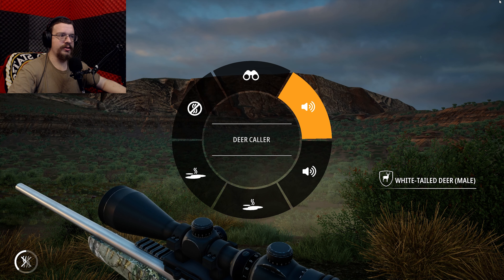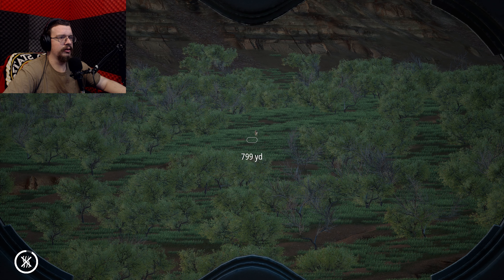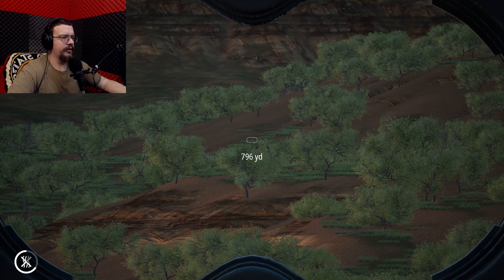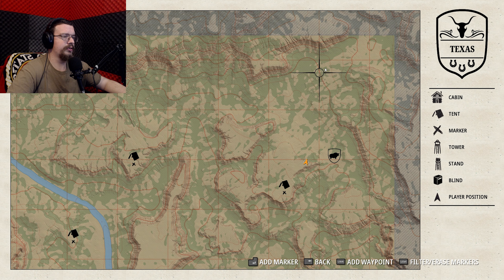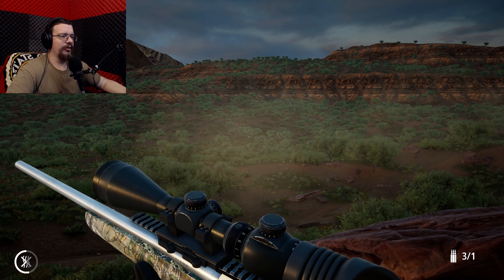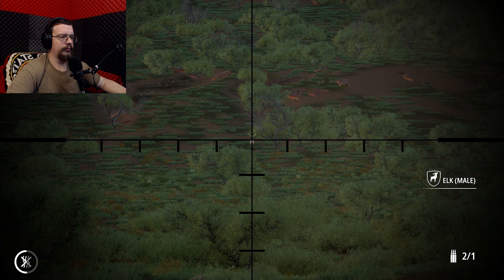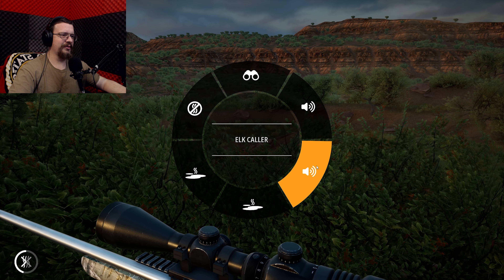Whitetail! Bingo bango! Interesting — I was able to spot that even though the animal wasn't actually rendered in. He's just roaming around feeding. I could try and sneak in on him — that's a lot of ground to cover. I'd love to end up topside of him, and I'm guessing over there will be my best bet. There were two but I don't know where the second went. He's 800 yards. I do have a 338 — I could go ahead and nab that elk first.